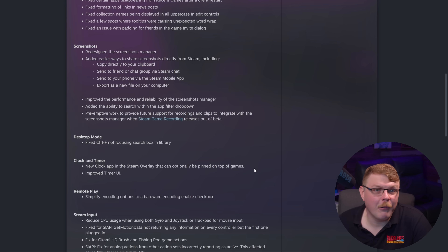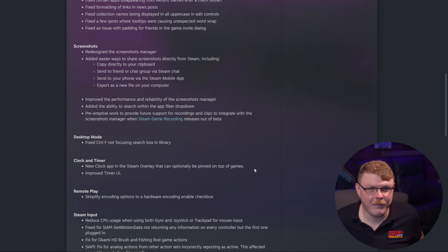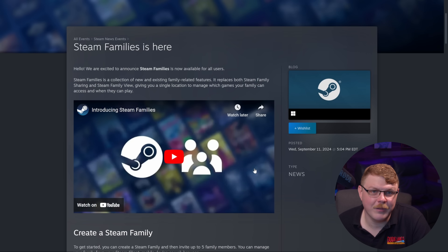They've also done some preemptive work to provide future support for recordings and clips to integrate with the screenshot manager when Steam game recording releases out of beta. They included some platform-specific fixes for Linux, macOS, and Windows, as well as Steam input updates. However, the biggest feature has easily got to be the release of Steam Families.